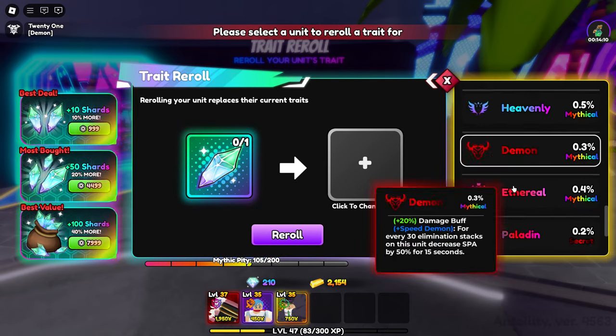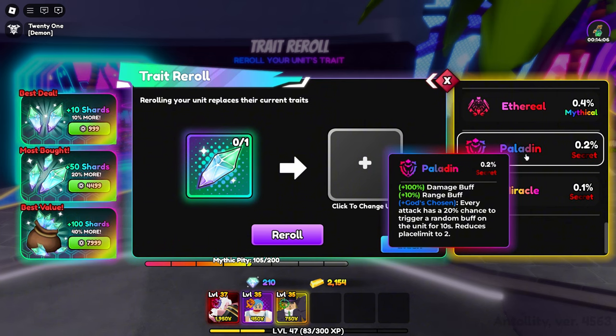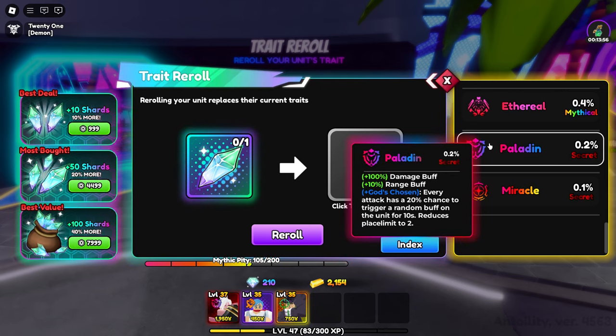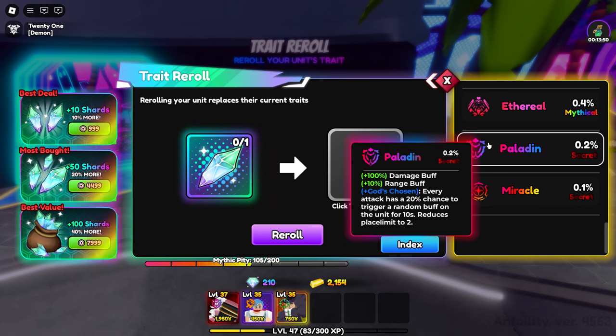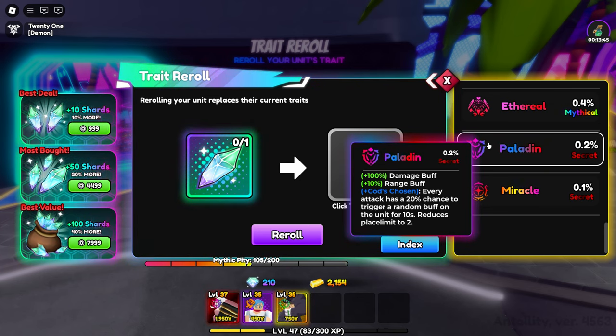That trait is Paladin — a 0.2 percent chance to get. Paladin is a secret trait. What does Paladin do? Plus 100% damage buff, plus 10% range buff, and plus God's Chosen — every attack has a 20% chance to trigger a random buff on the unit for 10 seconds.